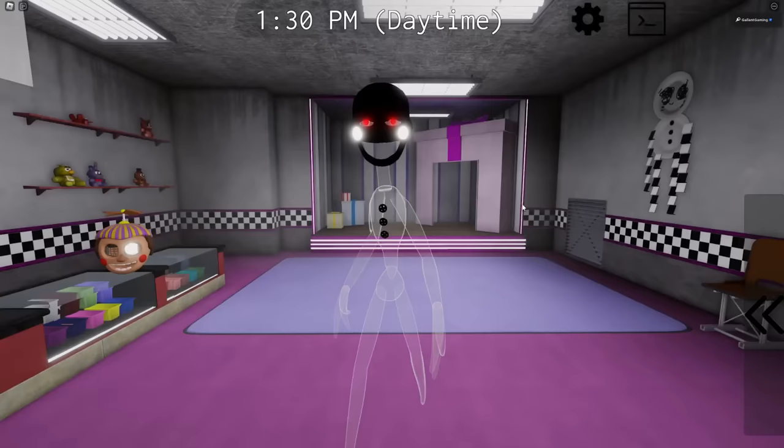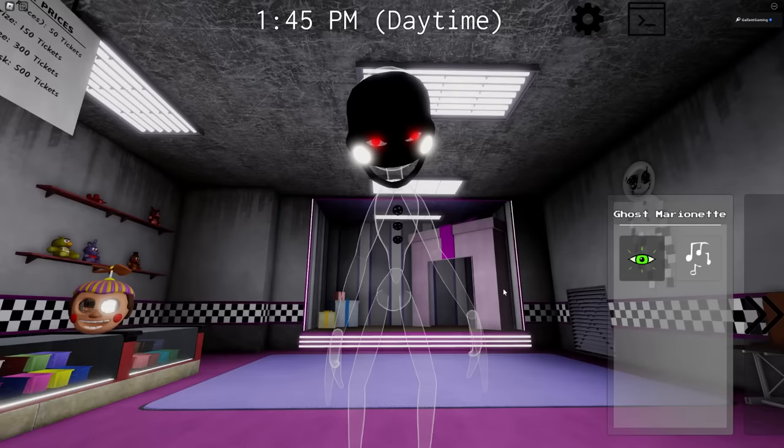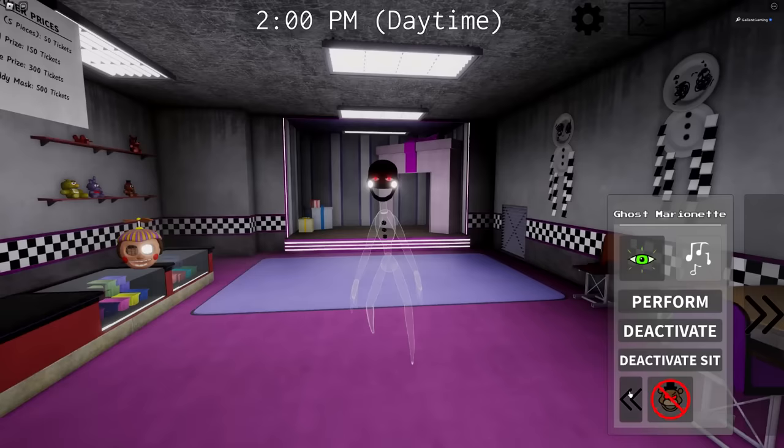When I first spawned in I thought this was the front, then I realized I was looking at the back of him. This is Ghost Marionette. We have night vision, music — oh, it's his box. We have a perform and a deactivate. Even the eyes get a little bit lighter as well. We have a deactivate sit. Oh my god, it's dead — we killed the Marionette. That's how you're supposed to deactivate and get back up very quickly.